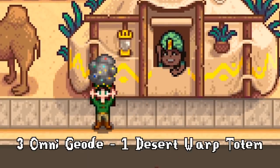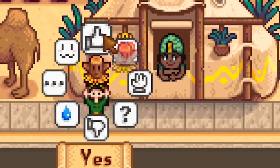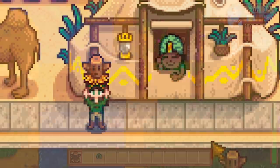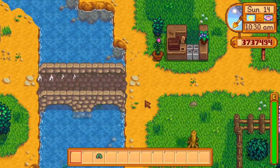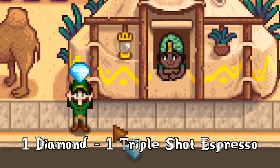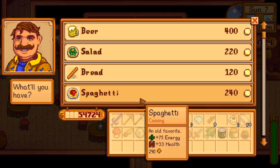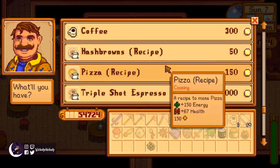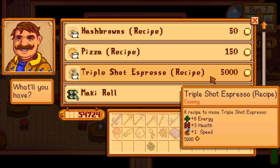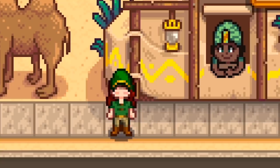Three Omnigeodes for a Desert Warp Totem — that's where I see some value. It's so worth it to get a huge head start in Skull Cavern if you don't have an obelisk. One Diamond for a Triple Shot Espresso? No. I do love my coffee, but this is so not worth it. You can buy the recipe for 5,000 gold from Gus in the saloon and make it with three coffees easily. The espresso is a great item, but I'll keep my diamonds for something else.